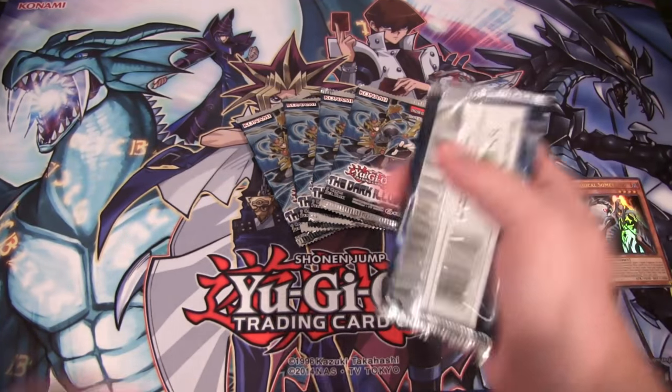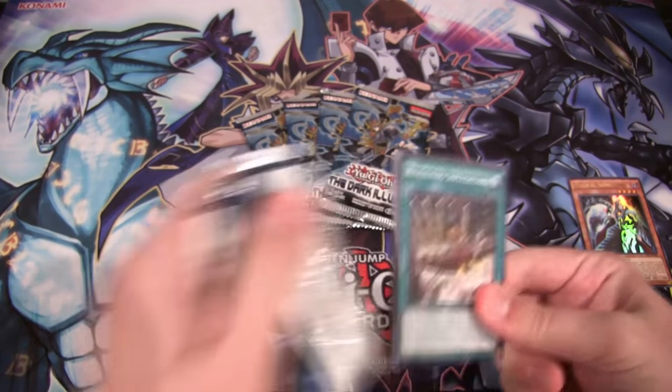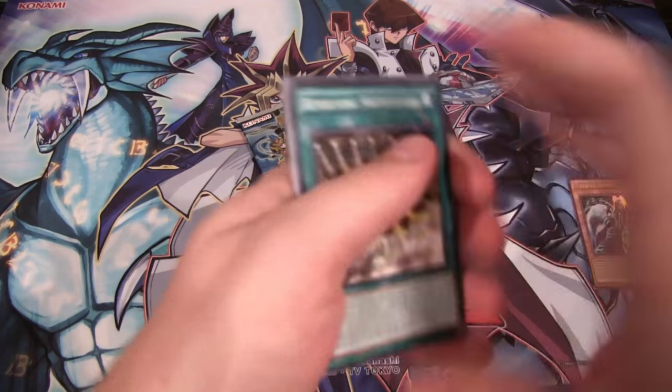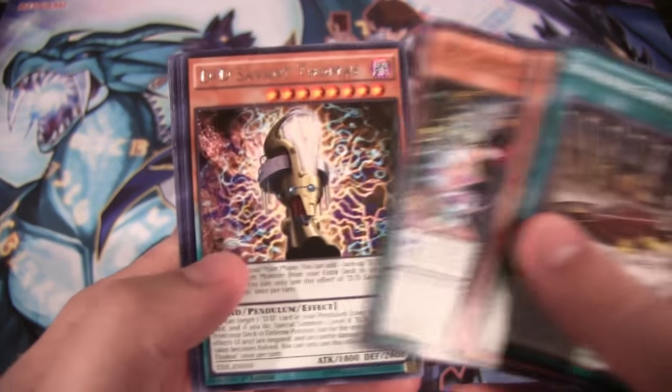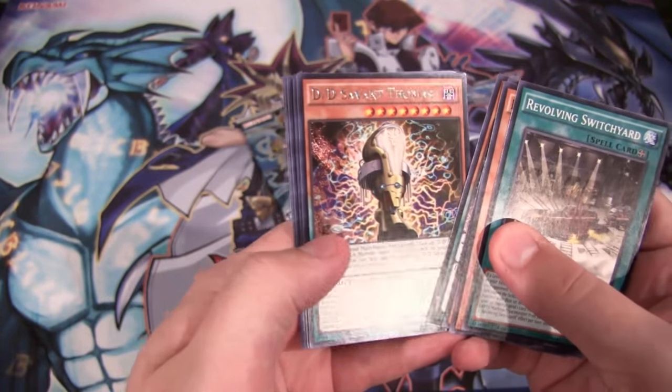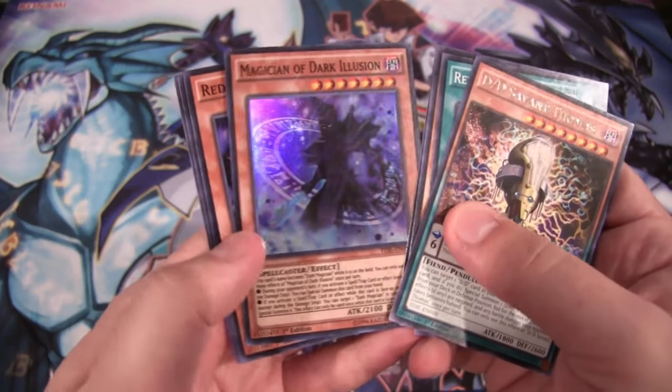Let's see — we have five packs. I'm not going to miscount this time; that scared me last time, I was like 'wait, did I get all ten packs?' So, first pack: we have a DD Salvant Thomas for rare and then a Magician of Dark Illusion — there we go, another card I needed.